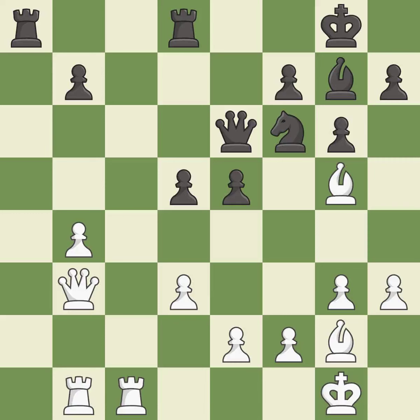This threatens to activate a rook by getting it to the 7th rank. This threatens to kick a bishop. This allows the opponent to activate a rook by getting it to the 7th rank — it is a mistake. This places a rook on the 7th rank, activating the rook and restricting the opponent's king.